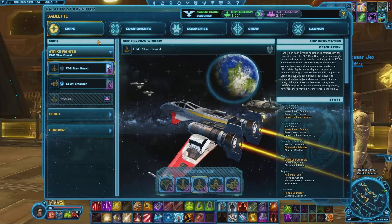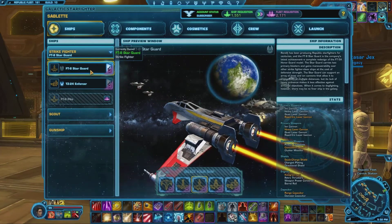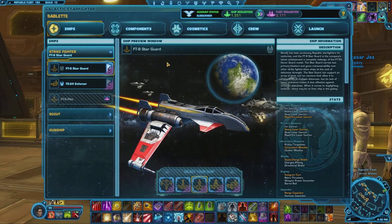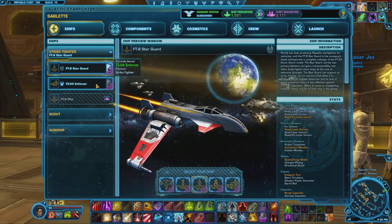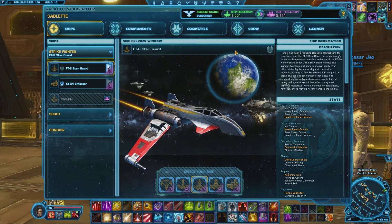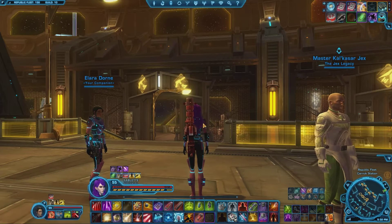Hey all, this is Sab. In this episode I'm going to be showing you the second strike fighter I own. I still haven't got the FT-6 Pike, so it's going to be the FT-8 Star Guard. As you can see, I quite like the look of this ship. It's pretty much essentially the same fitting as the T7-2014 I showed you last episode, so I'm going to suck just as bad in this, but I mainly want to show you the ships. Let's get into battle.